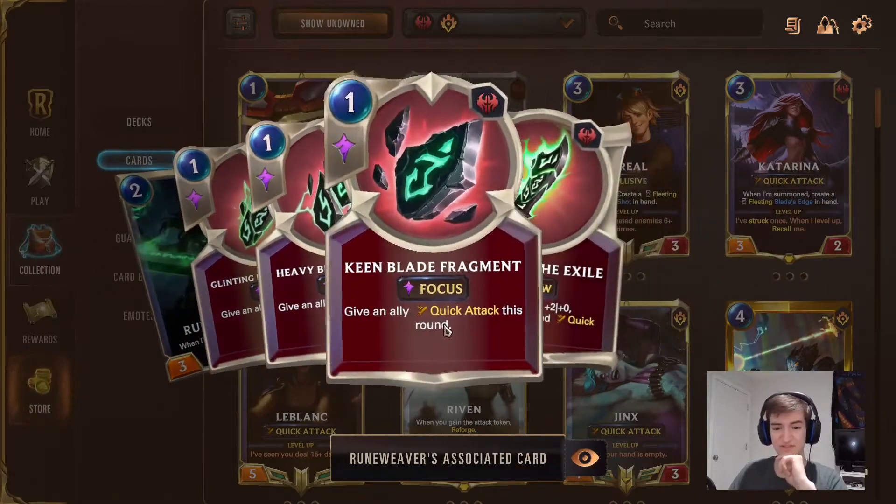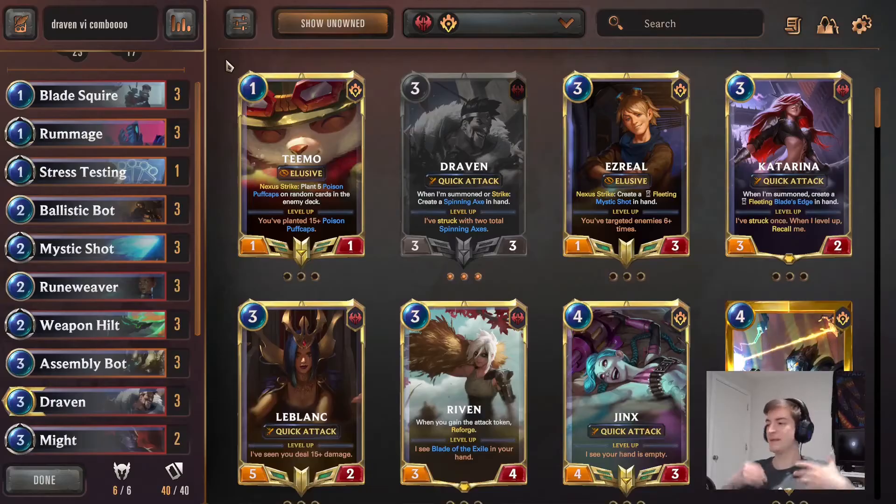The plus 2 attack can also be very helpful to give more burst damage. We're looking basically to make just a couple of units, soup them up to ridiculous amounts of attack, and then hit the opponent with Overwhelm and completely wipe them out.